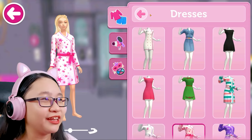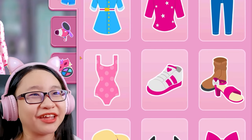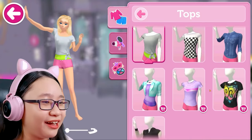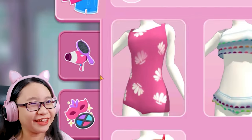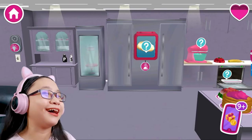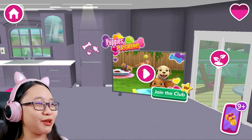I want to make you look ridiculous. Which one's the most revealing outfit ever so that when she goes outside she'll freeze. Maybe a bikini. There's no bikini here, right? Yes, there. You wear this one. And you're gonna freeze. Now you're gonna freeze to death, Barbie. Let's bring you outside.